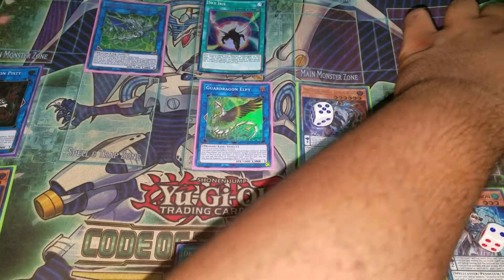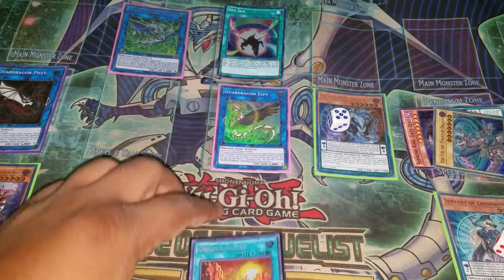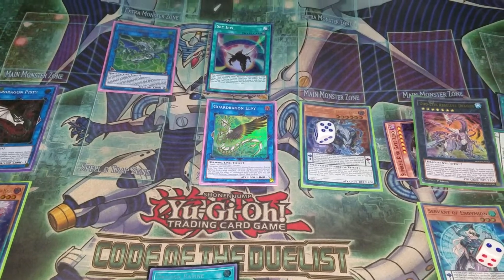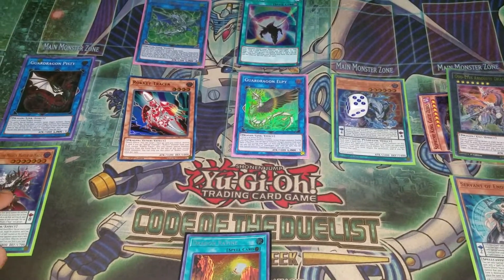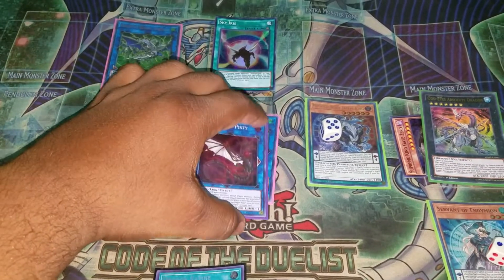From here we're going to use Pisti first, as we already set up the play by putting this card in scale. Now we're going to XYZ summon into Absolute Dragon. We'll use LP's effect and we're going to summon our Rocket Tracer.